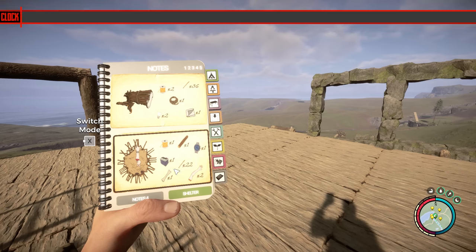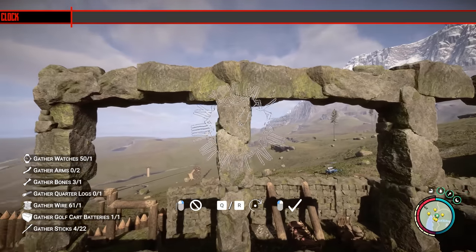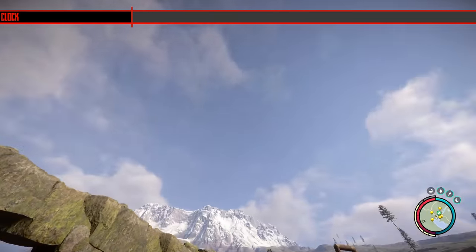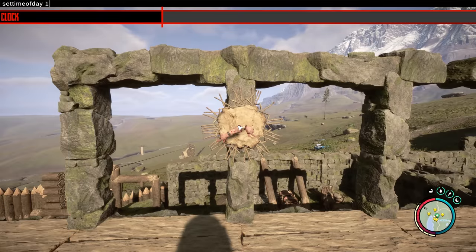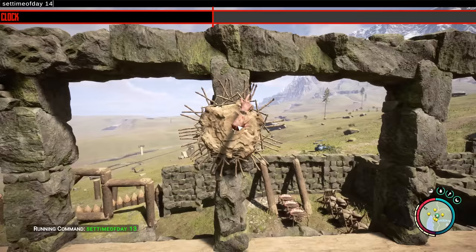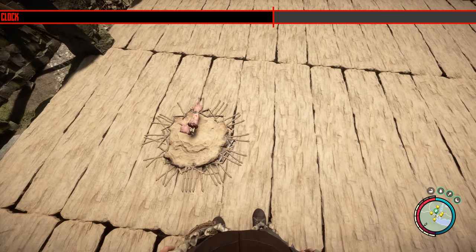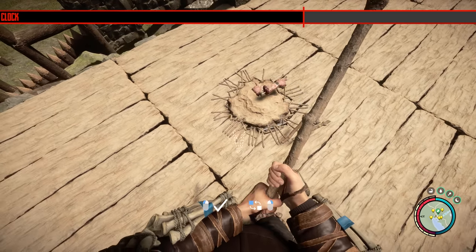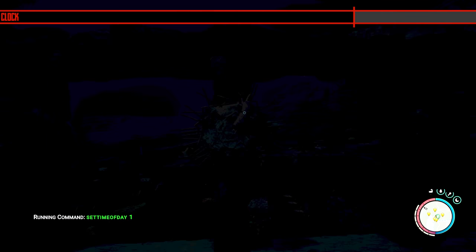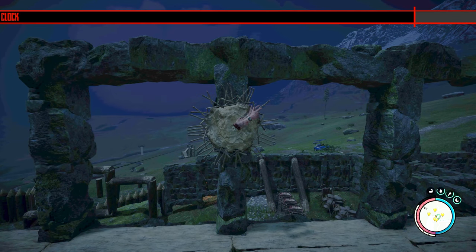The next one is a clock, and in typical Endnight style it uses hands to tell the time — and this does work, it's functional. If you change the time using console commands, the hands move. Interesting note: time moves a lot faster at night, which means if you play during the night your stats drop faster and you'll have to eat and drink more. This was the same in the forest. You can place it on the wall or on the ground. You can still check your time on the GPS, or you can use this.